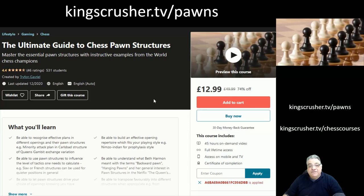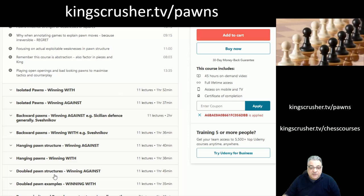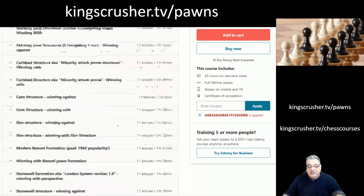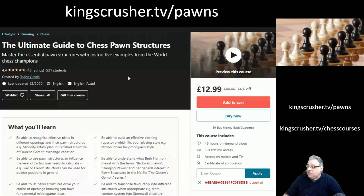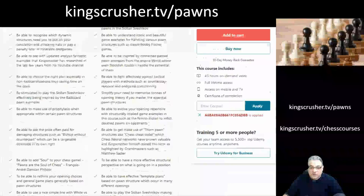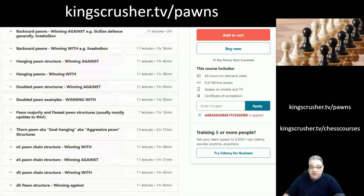I hope you enjoyed this free sample from my Ultimate Guide to Chess Pawn Structures, where I share insights about various key structures you should know about — isolated pawns, backward pawns, hanging pawns, and even four pawns. The course has a mammoth 45-plus hours of video content, available at a discount with the standard voucher code at KingcrusherTV slash pawns. Understanding pawn structures gives you a template plan quite easily based on the pawn structure cues of a chess position.